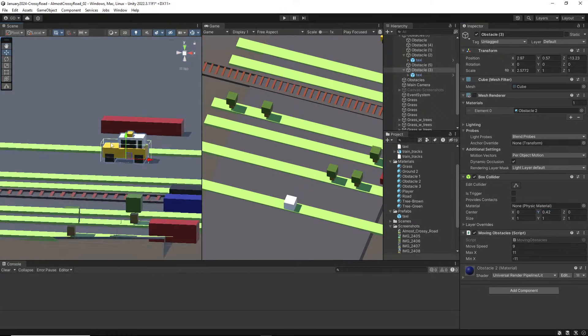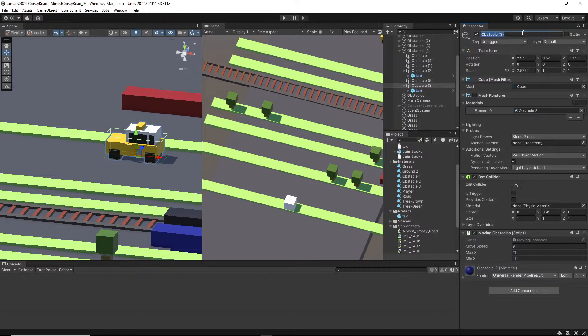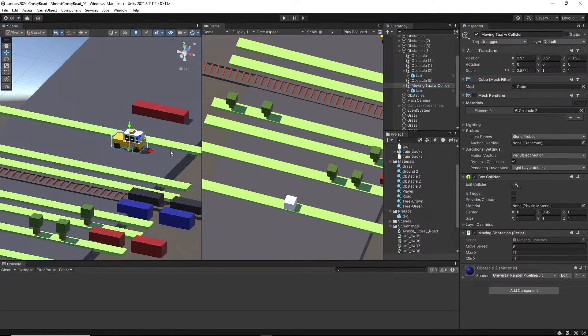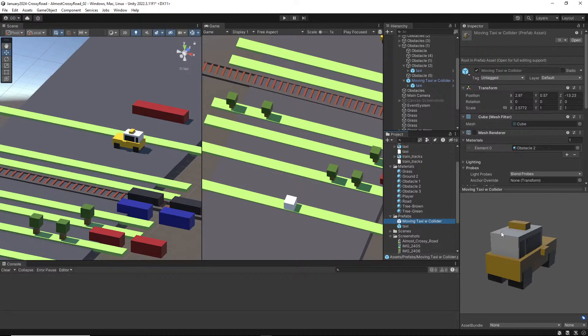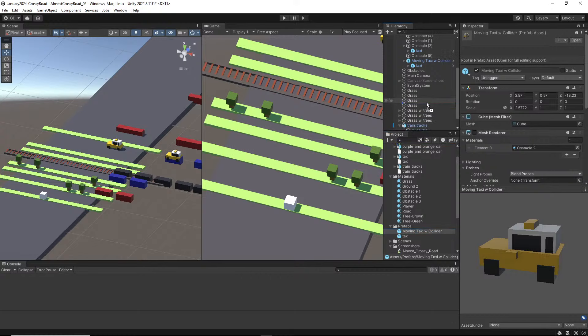Next session we'll deal with collisions and score. What I would do is take this finished object, call it 'moving taxi with collider', and drag the whole thing into prefabs. Now I've got a whole moving taxi with collider prefab. If I just want to drop a new one into the scene wherever I want, it's good to go — well, it's backwards, but other than that it's good to go.